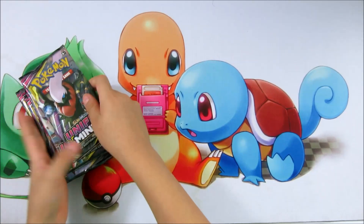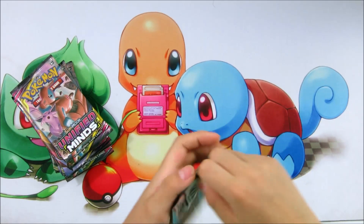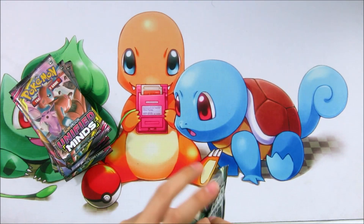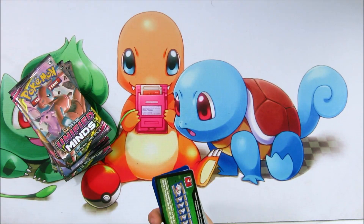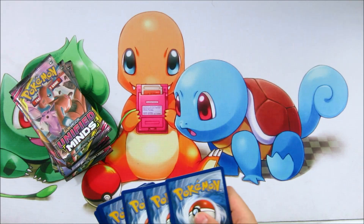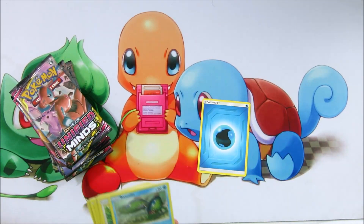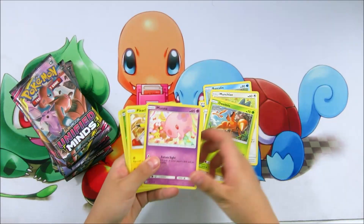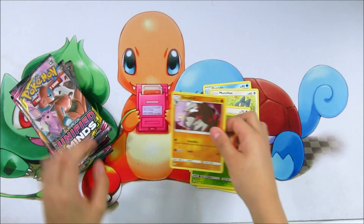Now let's see what we got in our first Sun and Moon Unified Minds booster pack. Energy, Basculin, Manchi, Shampour, Lickitung, Dedenne, Mowtoku, Pikachu, Bellelba, Snubbull, and Egg Drill.